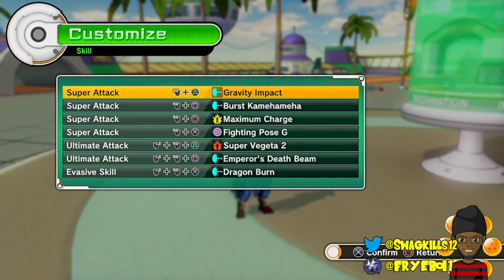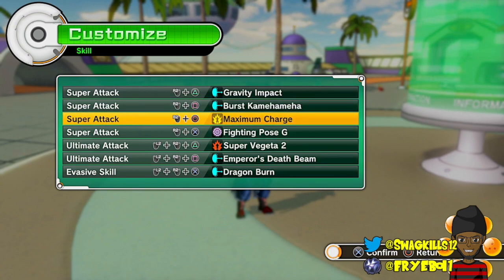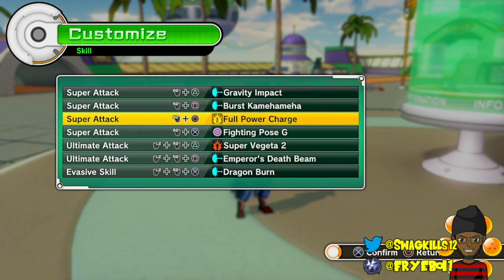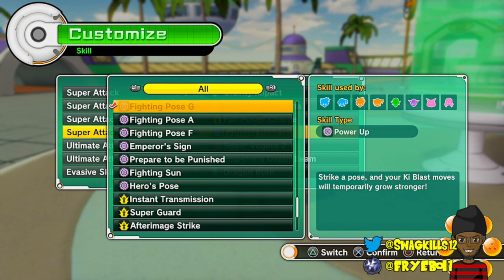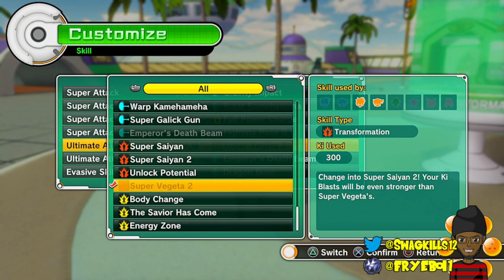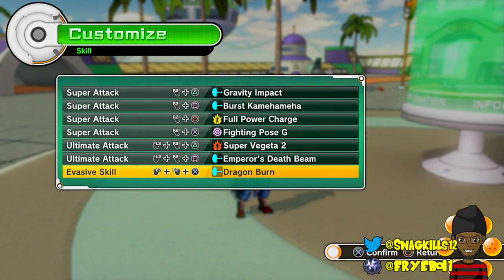Gravity Impact is a staple — you must have it. Burst Kamehameha is incredible for comboing. Maximum Charge — I prefer Full Power Charge because the movements in and out of the charge are faster. Fighting Pose G increases Ki Blast Power by about another 10% or so, so it's awesome. Super Vegeta 2 gives about another 15% on top. Emperor's Death Beam is obviously the move we're building around. And Dragon Burn.